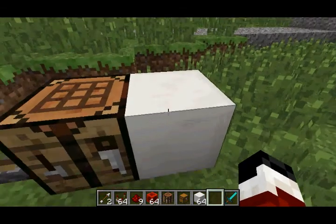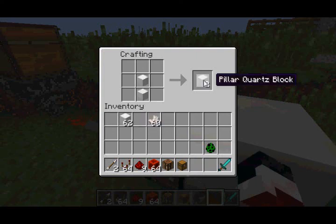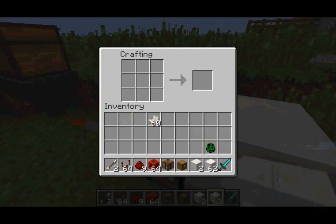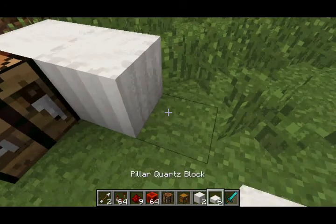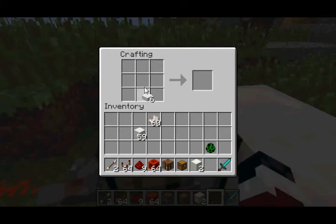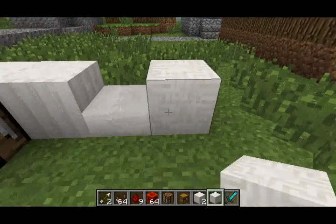There were apparently seven textures, so maybe there could have been more designs implemented. In order to craft Pillar Quartz Blocks, you just need to place two Quartz Blocks in the crafting table. In order to craft Quartz Slabs, you need to place three Quartz Blocks in the crafting table, and you get six Quartz Slabs. Here's what the Pillar Quartz Block looks like — it has a pillar design. And there's the Quartz Slab. To get Chiseled Quartz Blocks, you need to place two Quartz Slabs in the crafting table, and you get a Chiseled Quartz Block.